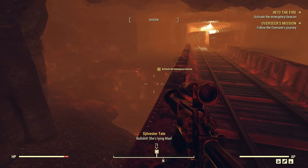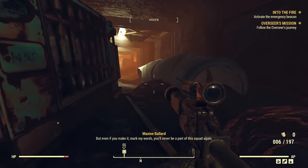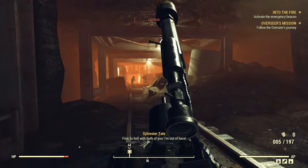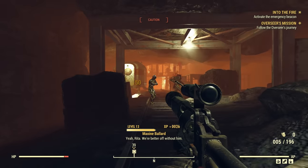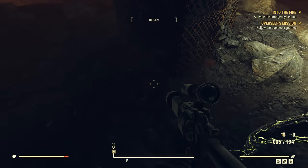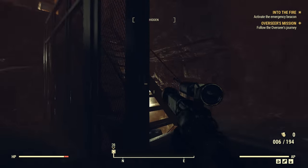Bullshit! She's lying, Max. I'll both of you knock it off. Sylvester, if you want to go, go — but you're going back alone and I guarantee we didn't clear everything behind us. Even if you make it, mark my words, you'll never be part of this squad again. Fine — to hell with both of you, I'm out of here! You're seriously letting him go? Yeah, Rita — we're better off without him. Interesting stuff. So this little squad got ambushed pretty much the second they came in, and one of them actually ran away and got the other two killed. Very, very nasty stuff.